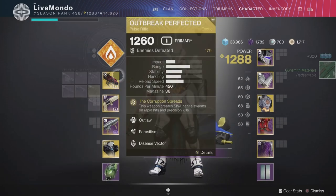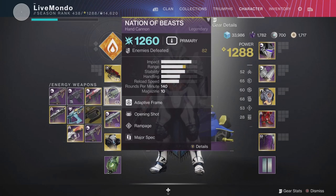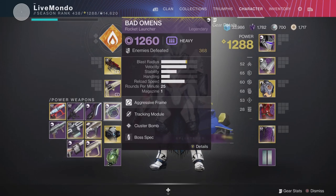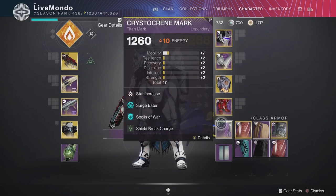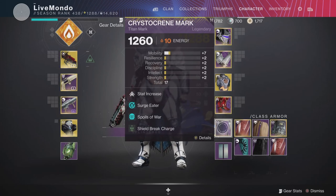Welcome to the video — this is my solo run on this week's Nightfall Ordeal, the Inverted Spire. I'm doing it on the Titan using the solar subclass. My primary is Outbreak Perfected, energy is Nation of Beasts, and heavy is Bad Omens. My exotic armor is the Hollow Fire Heart chest plate, which means once I have my super I get my grenades and abilities back a lot faster.